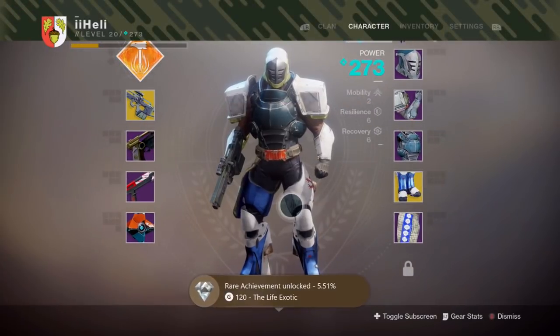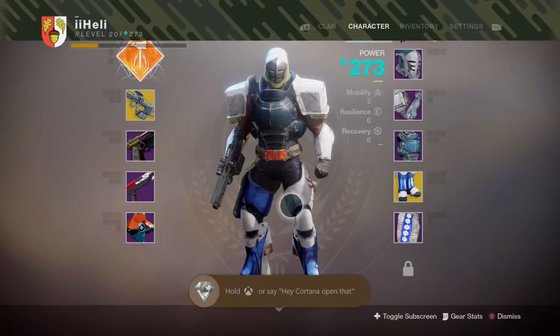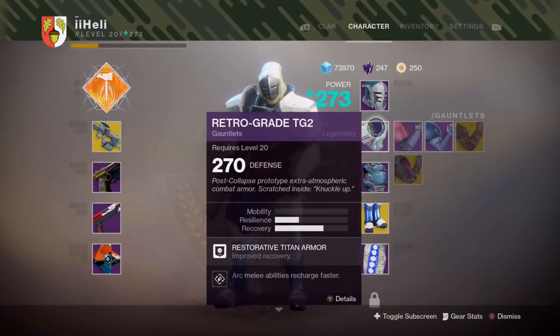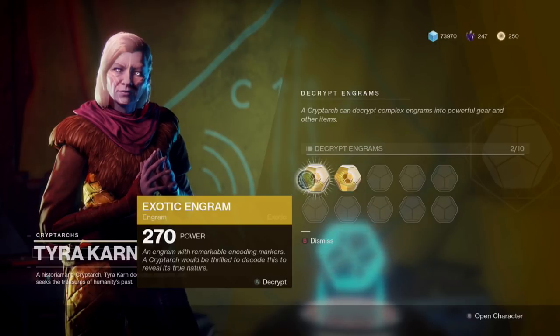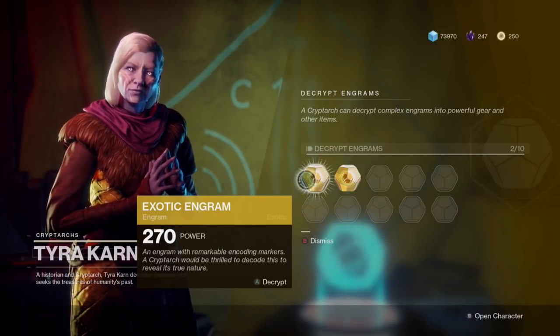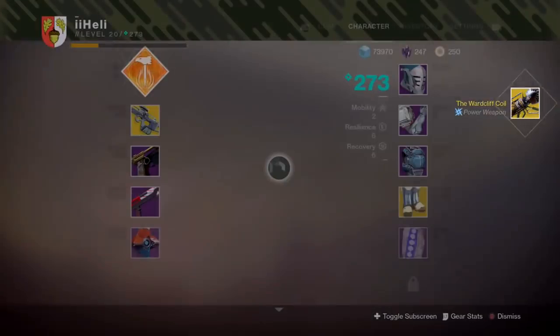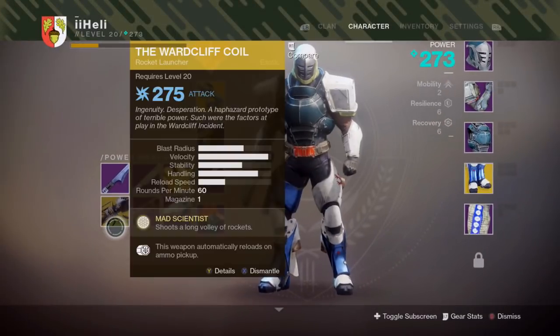I've got an achievement though — 120G: collect 15 exotic weapons or armor. Look at all this armor from this engram opening. Two engrams left. If it's going to be another leg armor piece, I don't know what to say. We have a Ward Cliff Coil — an actual weapon — but I already have the Ward Cliff Coil. I'm not sure why they switched the name; it was fine before.